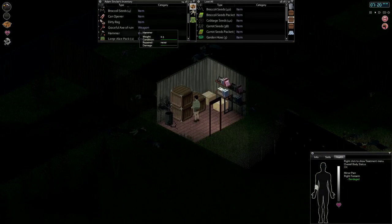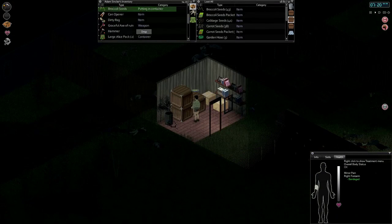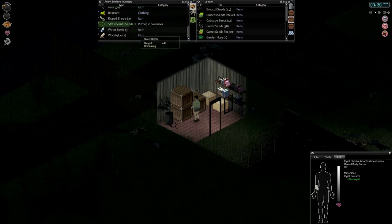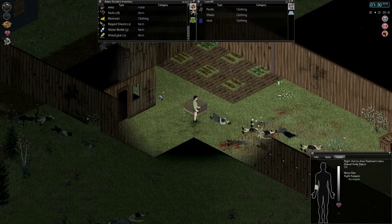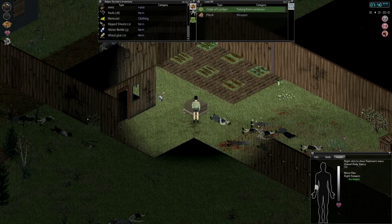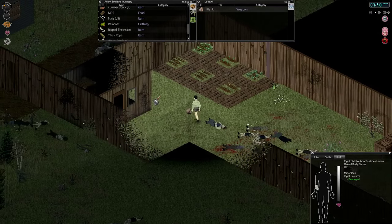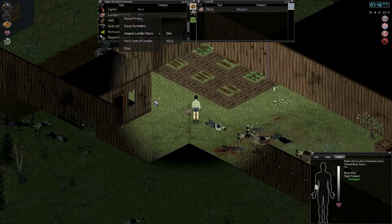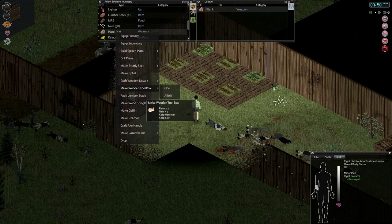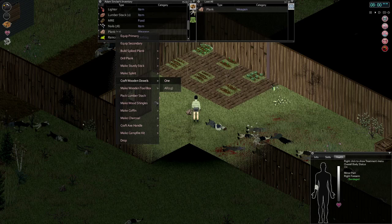As you can see on the lawn, I've got a crate of lumber that I've binded together. We're going to be doing a little bit of carpentry work today — I think we're actually going to try out the wooden dowels mod. Let's head over to our crate of lumber and unpack it. It's nice that we can actually just unpack it on the ground. We'll unpack one stack of lumber. Okay, so we've got 12 planks. We're interested in making some wooden dowels. We'll need a screwdriver and a saw.